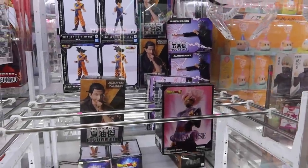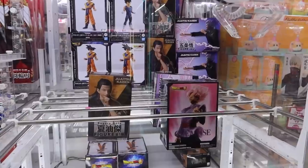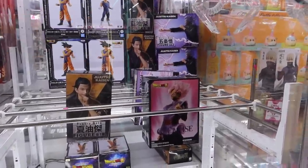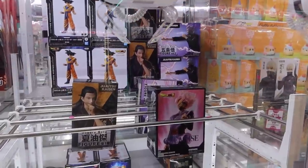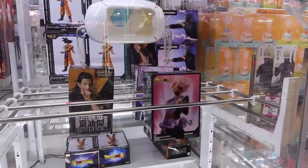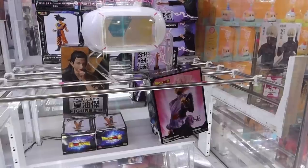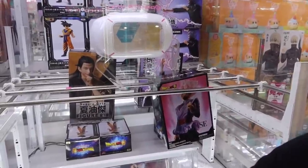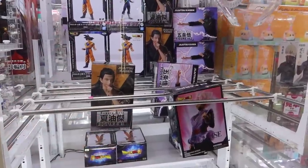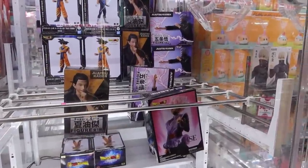This right here might be the easiest setup we have come across. All you gotta do is push it down. Angel's going for Dragon Ball. I did not expect it to go sliding that much — I thought it'd be little by little. It couldn't be the easiest setup if it's not easy.